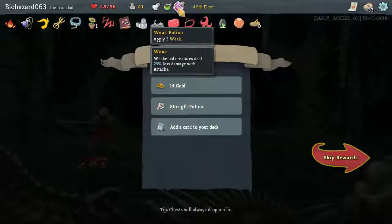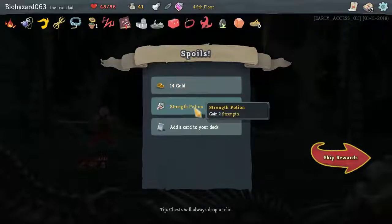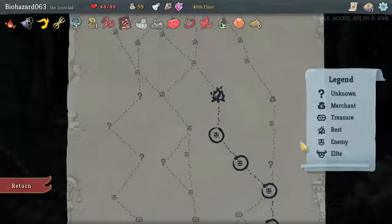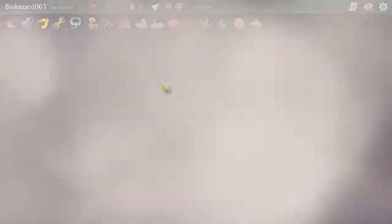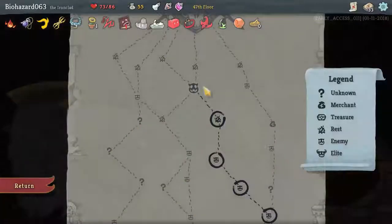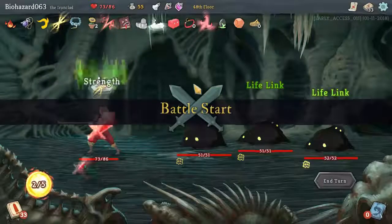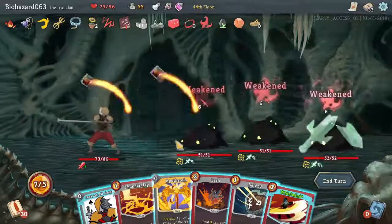Strength Potion. Let's get rid of this one then. Anger, Battle Trance. Let's take a nap. I guess we should start this bit of combat with a lot of energy, so it really would be in our best interest to draw a Whirlwind — which we did.